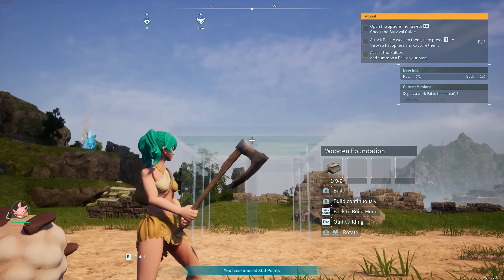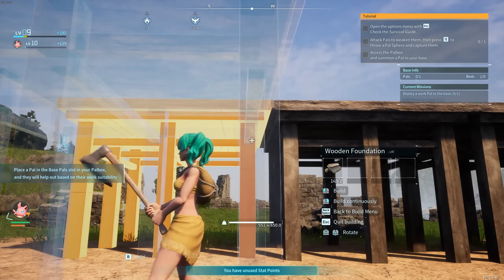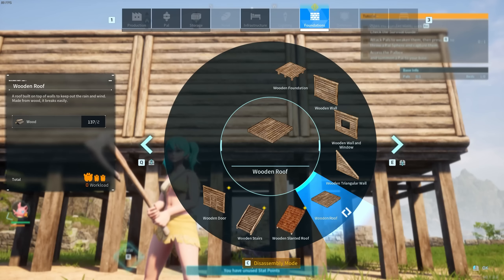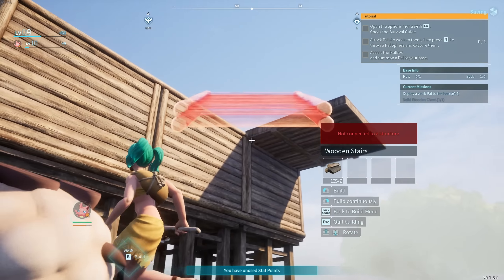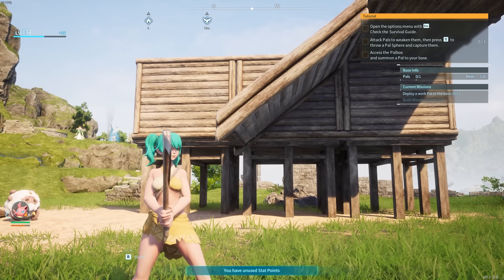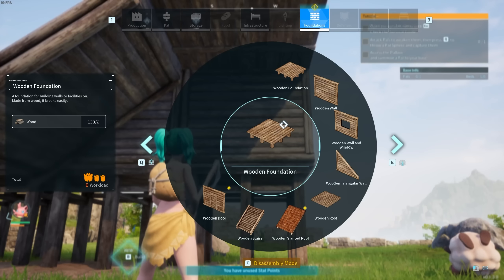So let's show you the very first part of this exploit — the less efficient method. Open your build screen, go into Foundations, and plant a wooden foundation. Hold it just above eye height and make at least three rows — press right mouse button to drop. One, two, and a three — perfect. Now we need wooden walls: place one here, here, and here. Then a wooden roof on the right side — just one.